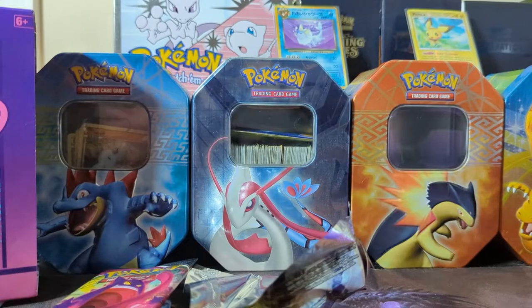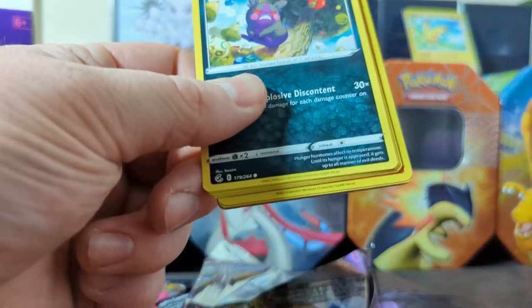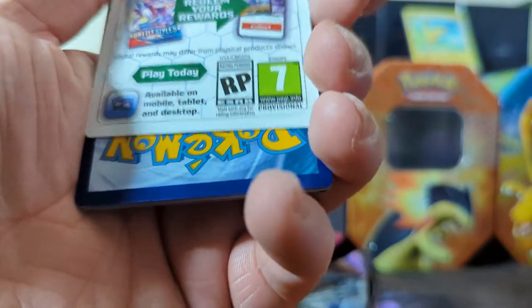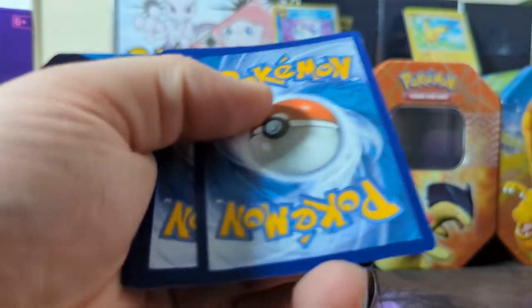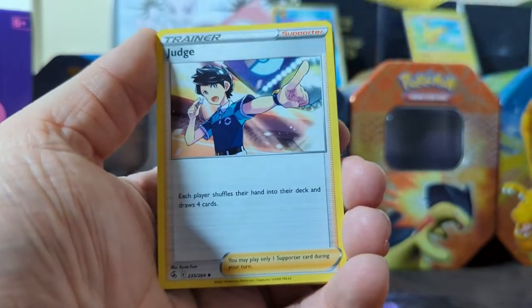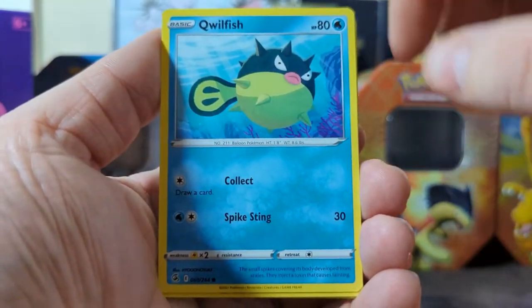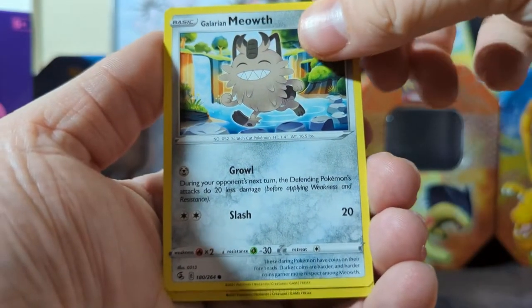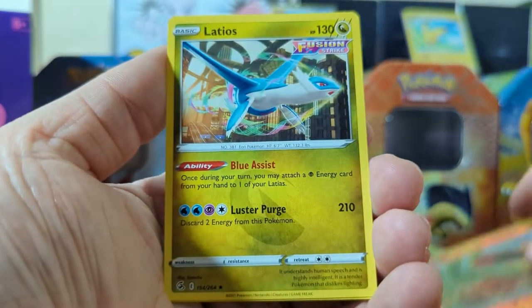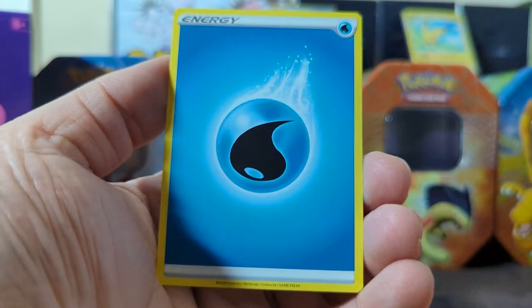There we go — oh, that's an angry Morgrem. The code, one, two, three. We have Magcargo, Charjabug, Judge, an angry Morgrem, Smeargle who looks really dope, Qwilfish, Tynamo, Galarian Meowth, Sizzlipede, and Latios — I didn't know he was in this! That's really pretty, I like that a lot. Water energy.